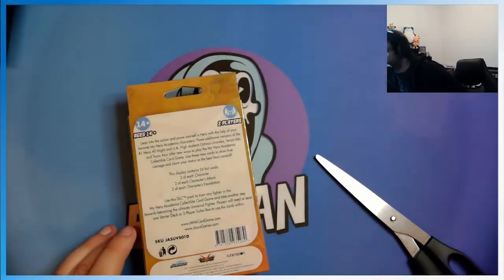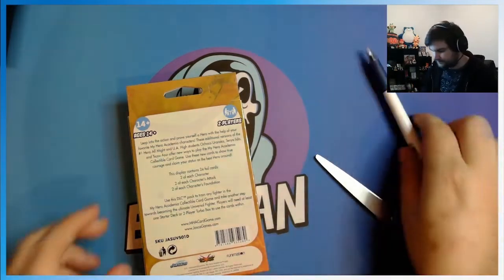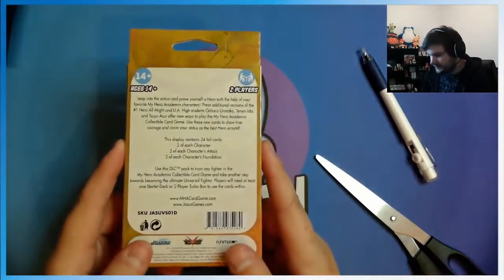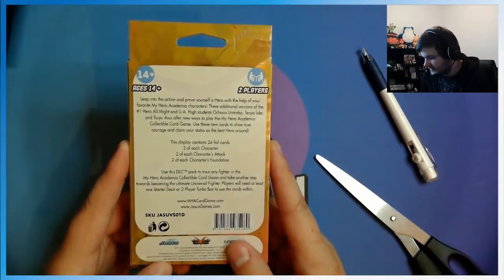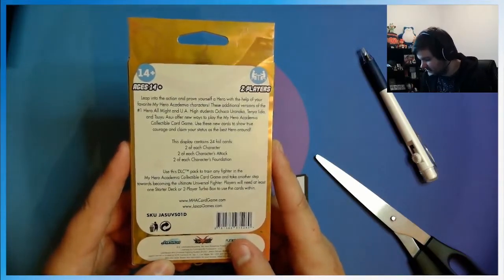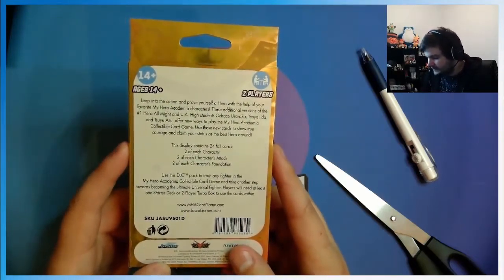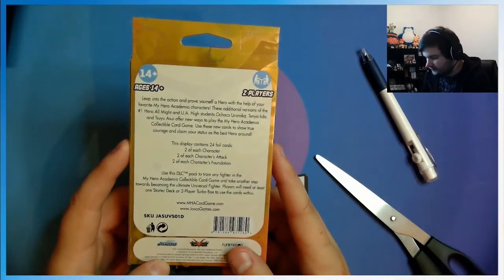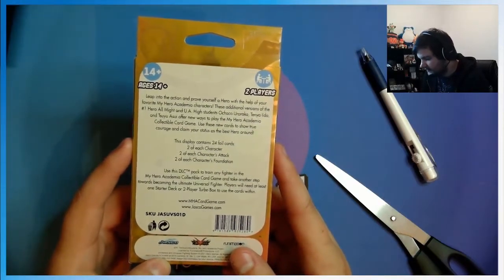Oh, it's up here. There it is. And this comes with — this display contains 24 foil guards, two of each character, two of each character's attacks, two of each character's foundations. Use this DLC pack to train any fighter in the My Hero Academia collectible card game to take another step.